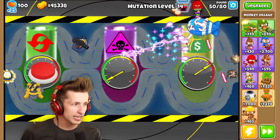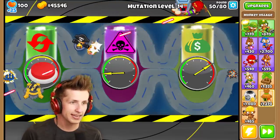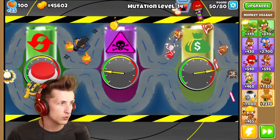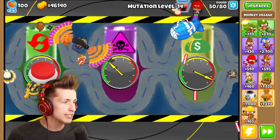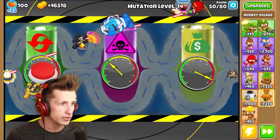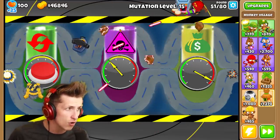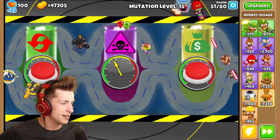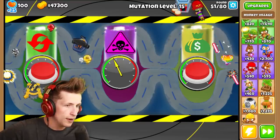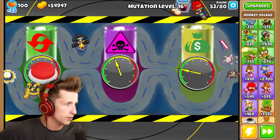It does so much damage — it's so powerful! Are we at $45,000? We do have a lot of money right now. The perma spike is doing a pretty good job. Since we're at mutation level 14, look at how much stronger MOABs are — holy cow, they're way stronger. We're doing okay though — we have $45,000. What would be a pretty nice thing to have? I want to collect that and just get a little bit more money.